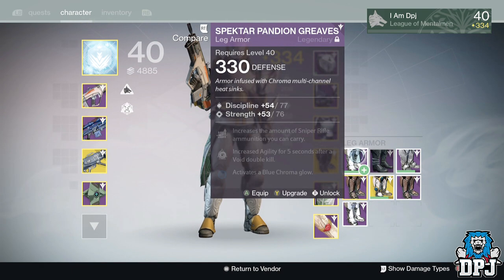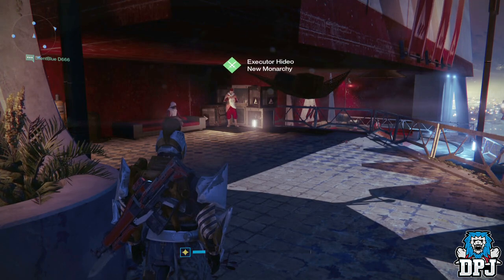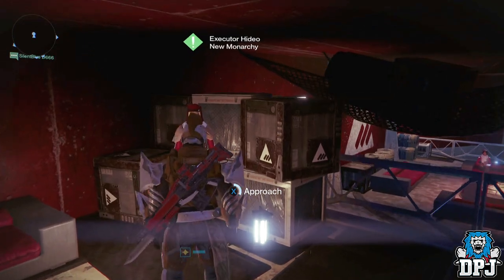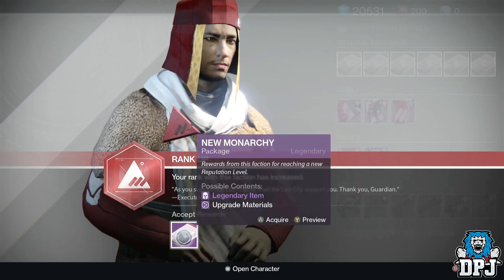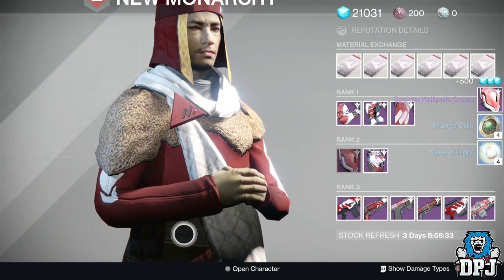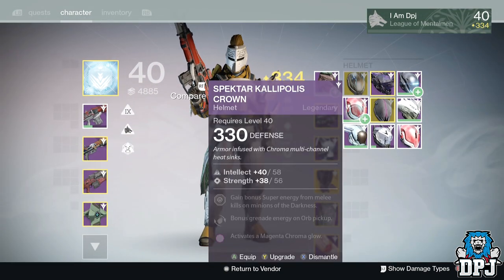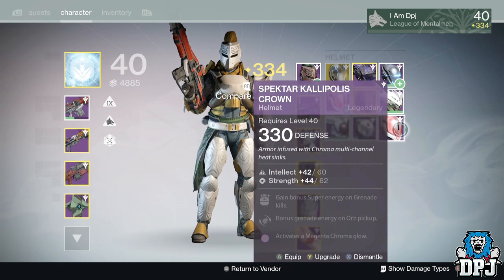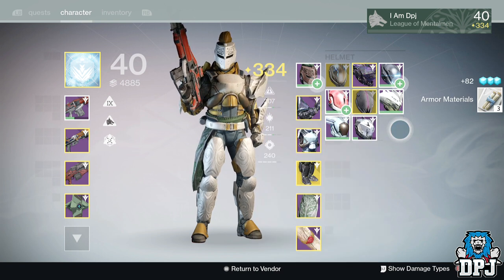Now we have my Titan's New Monarchy rank - I believe this could be 23 or 24. Give me a weapon, come on Mr. Nice Monarchy. Hold up - have I got this? Yes I have. Really game, give me armor I don't have. Stop giving me the same old ship which is just useless. Marks match that as well - I'm not even getting marks, it's just stupid.